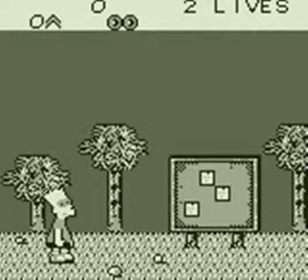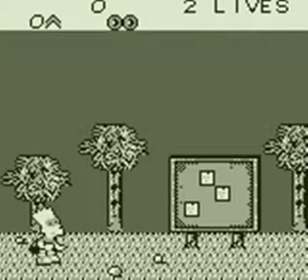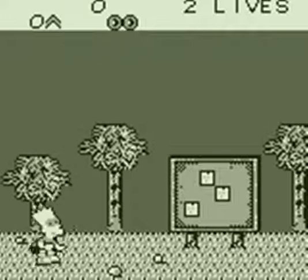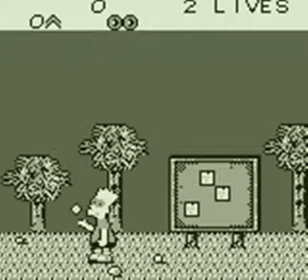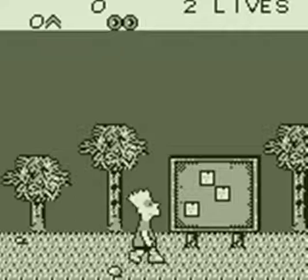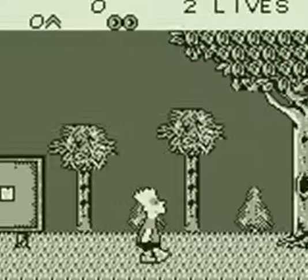You see Bart there. Nothing is going to come and attack him just yet, not until he goes past that first bulletin board. He controls right and left with the directional pad, squats down if you hold down, doesn't do anything if you hit up, but he jumps with the A button, and the B button is his attack. Right now the only attack he has is this spitwad, which will stun an enemy but not injure them.